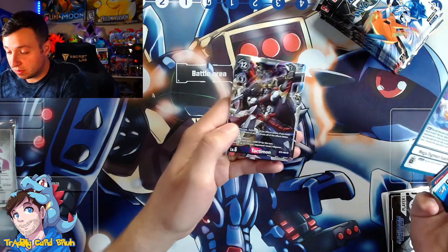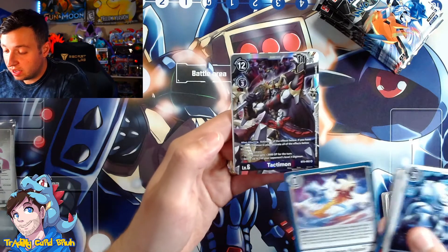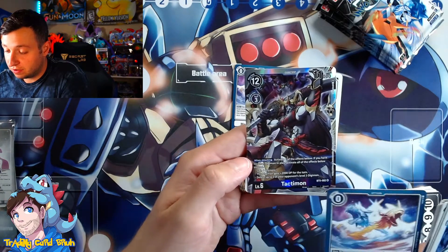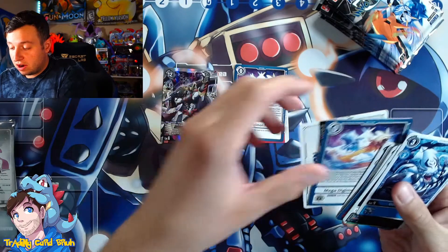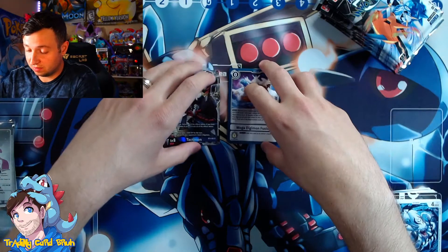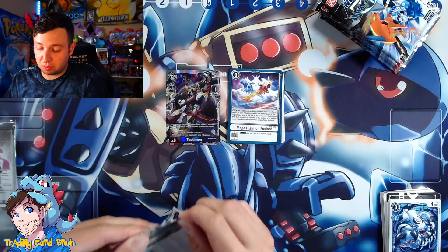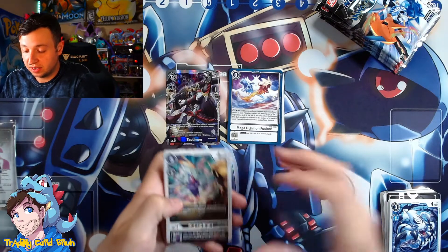MegaDigimonFusion, Tactamon — purple! I actually need him for a deck, so that makes me really happy. He's a super rare. When attacking, activate one of the following effects — if you have no other Digimon in play, activate all effects below instead: gain one memory, this Digimon gets plus 2000 DP for the turn, delete up to three of your opponent's level three Digimon. That's crazy for a level six. People would play that even if it just said gain one memory, but you're getting all that extra stuff — just madness.